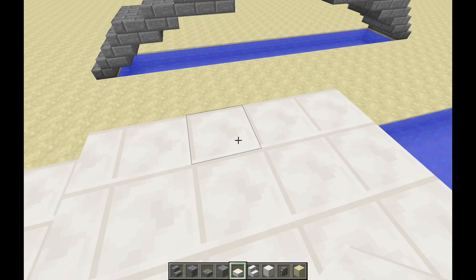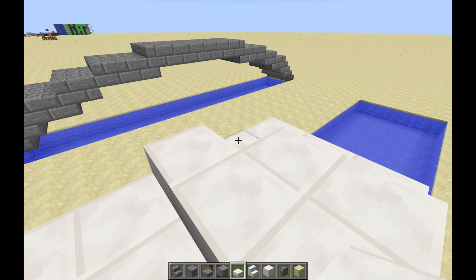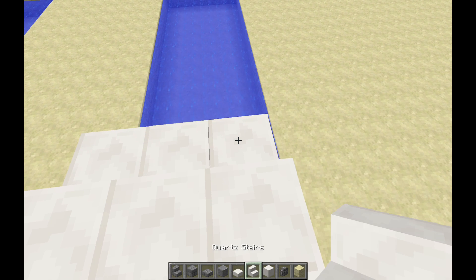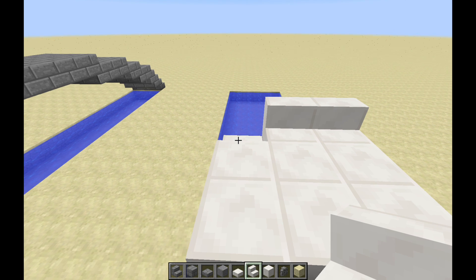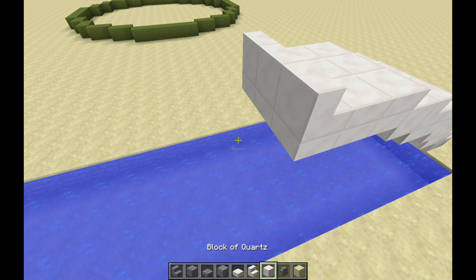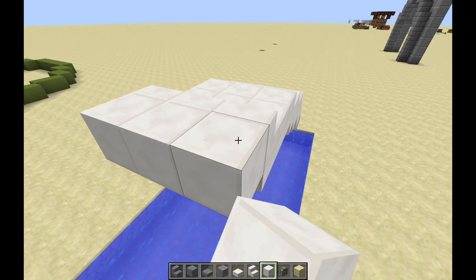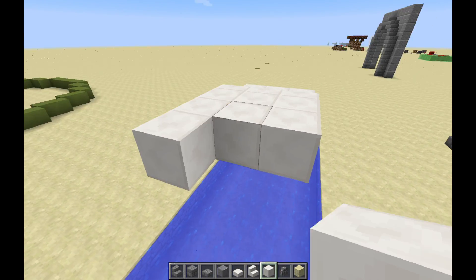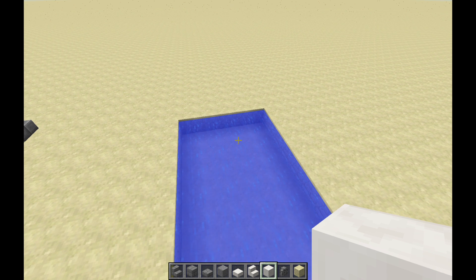On the back of these stairs we're going to put full blocks and then we're going to stretch out three sets of slabs. The first two sets get slabs and the last one will get stairs. Now this brings us up to the full height of the bridge, so we're going to build out as many full blocks as we need to stretch out the distance of the span. And next we're going to build the other side and make them meet in the middle.